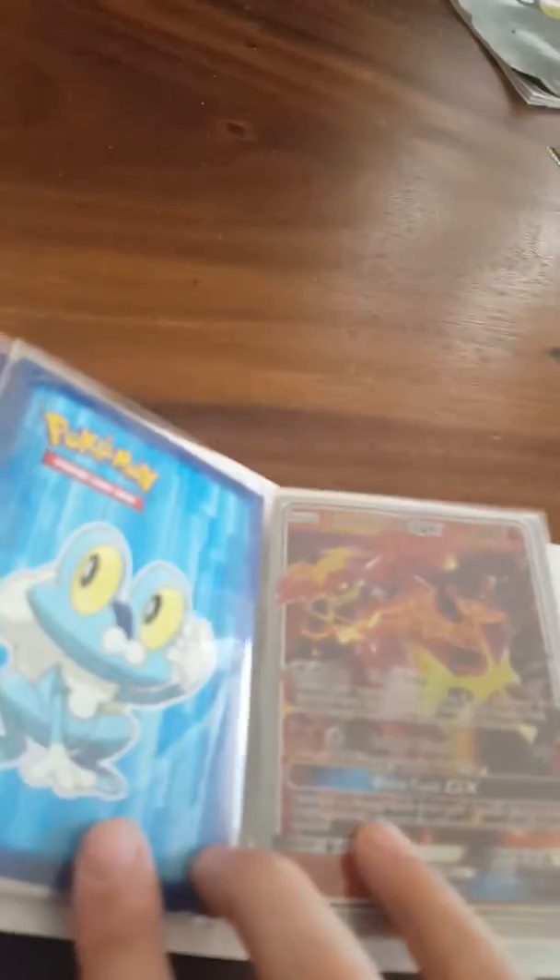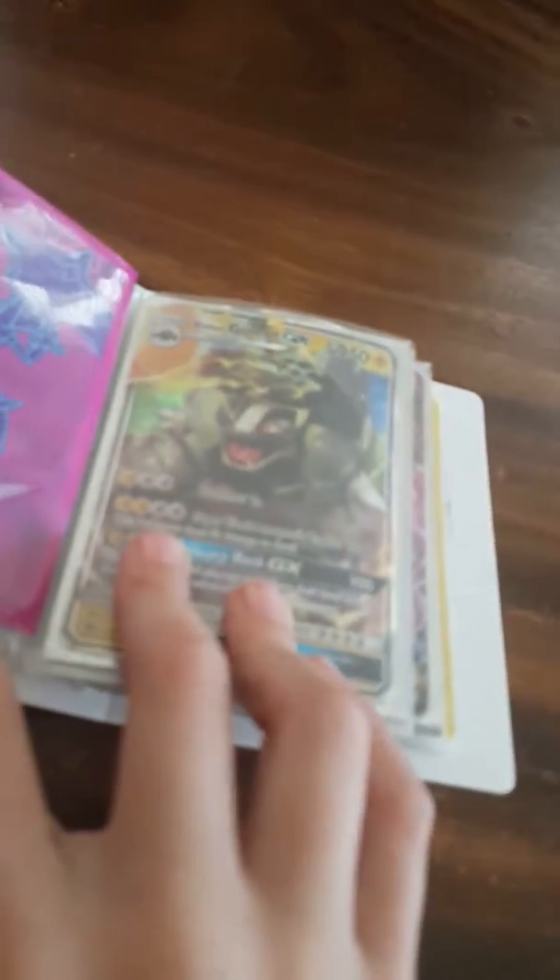And then you got an Astro Ninja EX fake card. A Tornado GX fake. Royal DX, non-fake. I actually traded for this — a Alolan Golem GX. It's probably my best card in my set. Circle Layout GX.